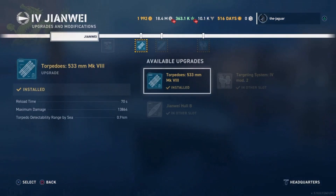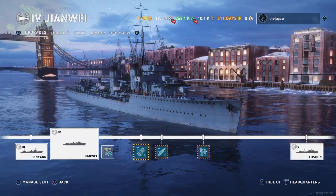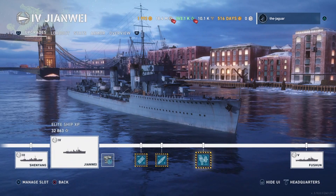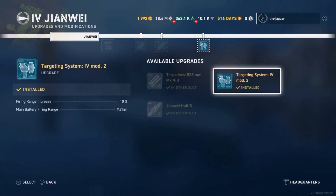The next upgrade is the Torpedoes 533mm Mark 8. Reload time is 70 seconds, maximum damage is 13,864, and detectability range by sea is 0.9 kilometers. Then we have the Xianwei Hull B with 12,500 hit points and a rudder shift time of 3.2 seconds. You have one AA mount. The last upgrade is Targeting System 4 Mod 2, which increases firing range by 10% up to 9.9 kilometers.